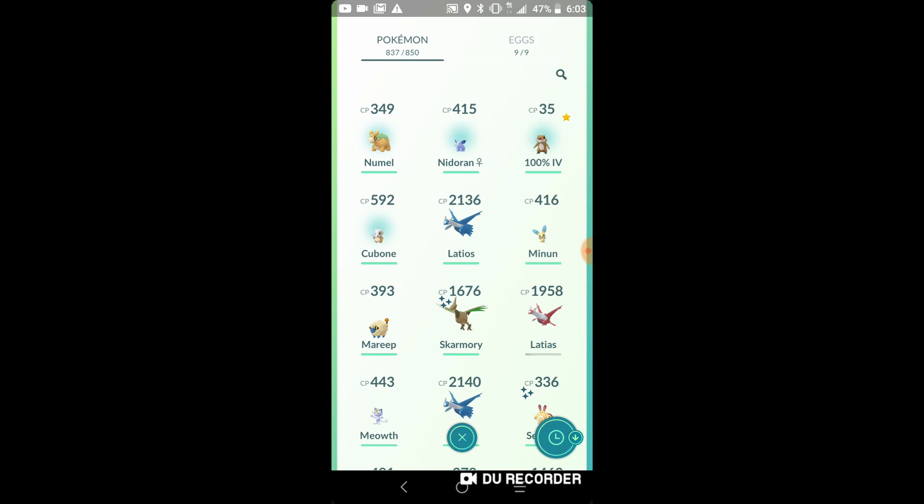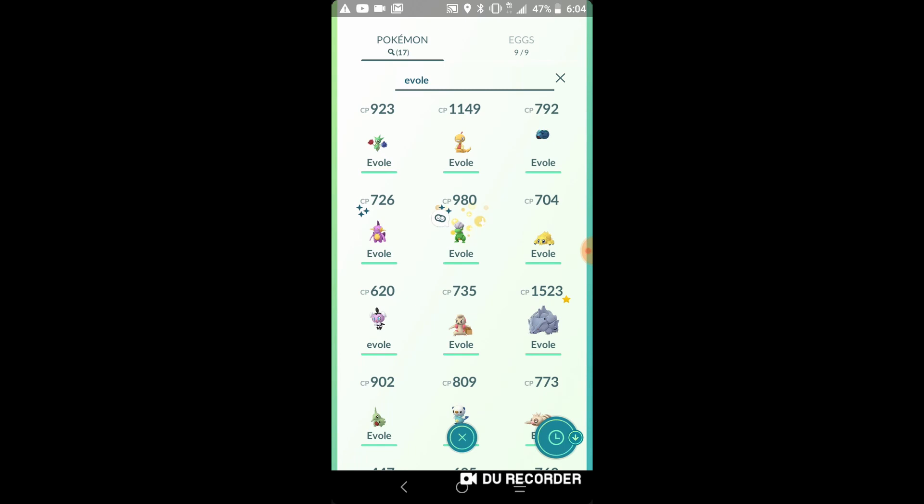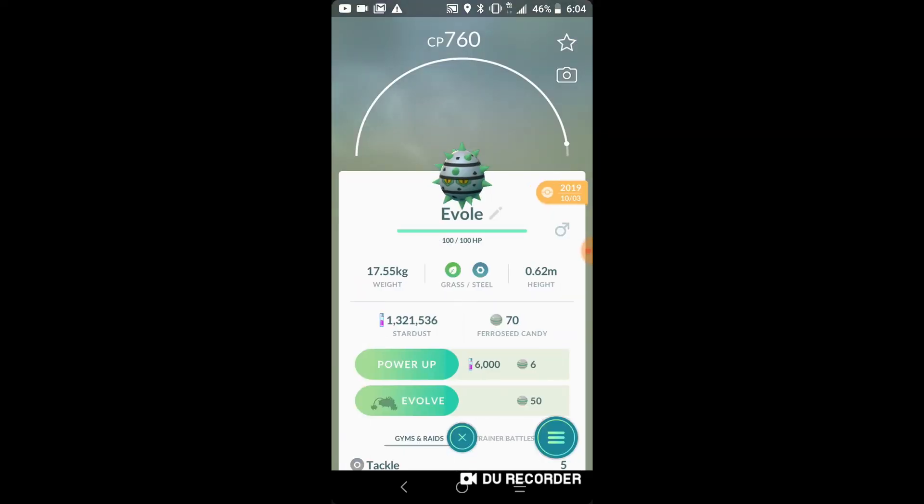We have a bunch of pokemon to evolve. We also have that hundo 35 CP Patrat. We have all these pokemon to evolve, so let's just start getting into it. I want to save the 120 evolutions for the end.